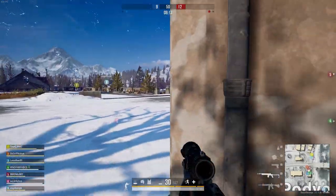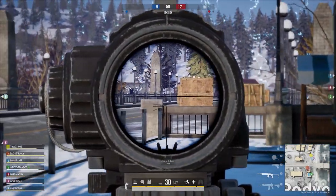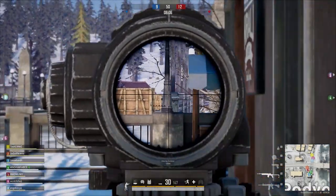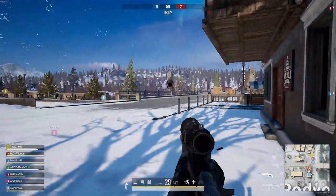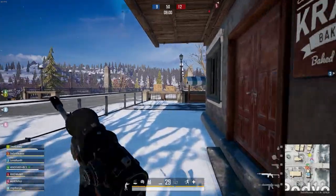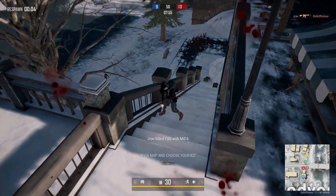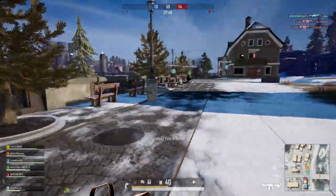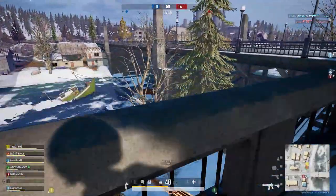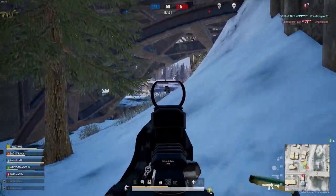Now let's look at the various loadouts. Note each kit includes a level three bag, one frag grenade, and the frying pan. The AKM loadout consists of the AKM equipped with a compensator, red dot, and an extended quickdraw mag; the included sidearm is the Deagle equipped with a holographic sight. The loadout includes a level one helmet, level one vest, 150 rounds of primary ammo, and 30 rounds of .45mm. The M4 loadout is the exact same as the AKM with the addition of the vert grip and the tactical stock.